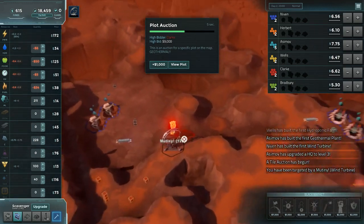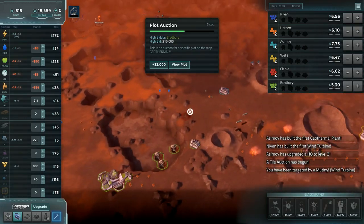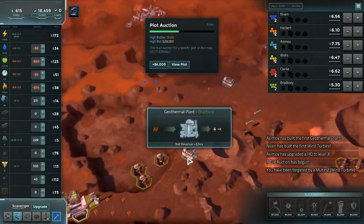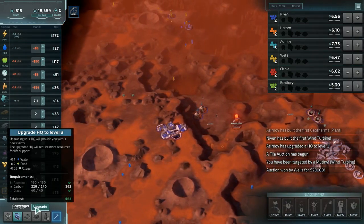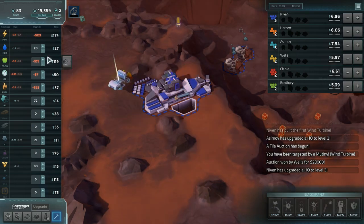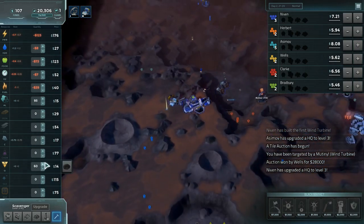I got targeted by a mutineer — are you serious? It's just one tiny little wind turbine. These geos — one of them is undefended, at least. Whatever. I'm going to upgrade anyway, then. I'm not going to throw down power quickly. I'm going to go ahead and move into this glass like I talked about, because I wouldn't get much benefit off power anyway.